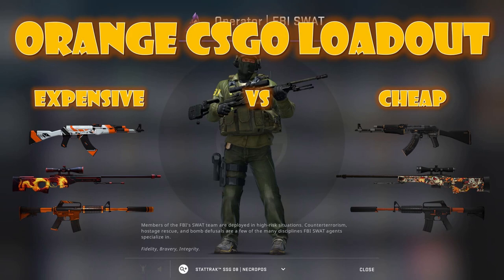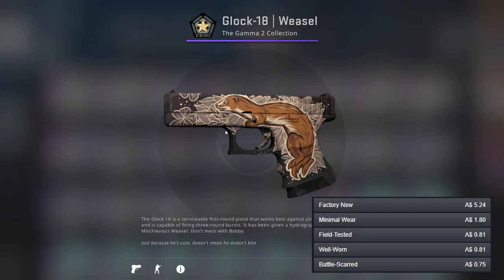Hey guys and welcome to my second ever CSGO loadout video. I've been away for quite a while but I thought I'd repay you by bringing out the orange CSGO loadout. This video is going to be a little bit different from my green CSGO loadout video. I'm going to be showing you one gun and its price and then also showing you in my opinion the best orange skin for each weapon. I will also let you know if there are other orange guns available. At the end of the video I'll reveal what color I'm going to do next, as well as all the prices of all the skins in this video.